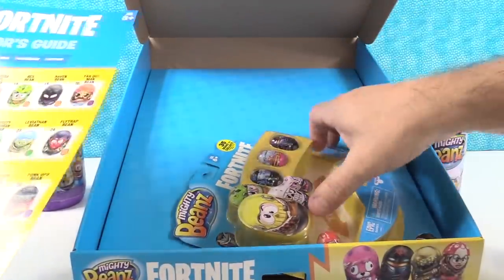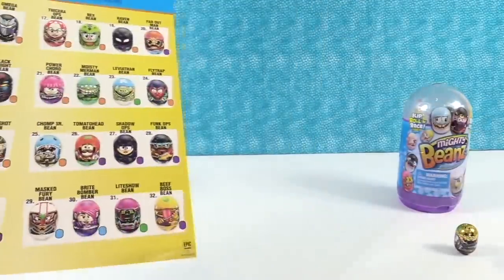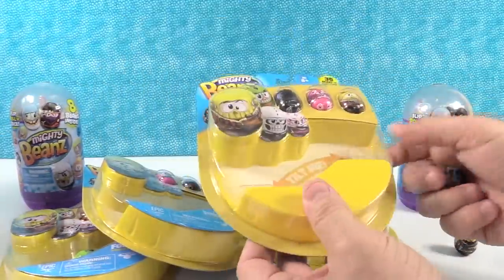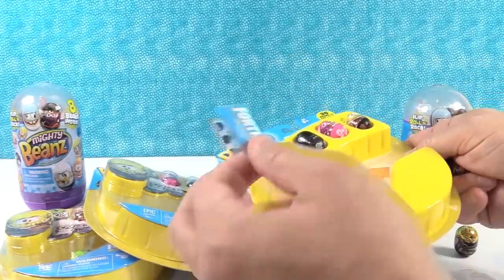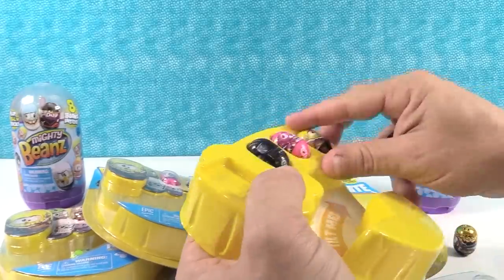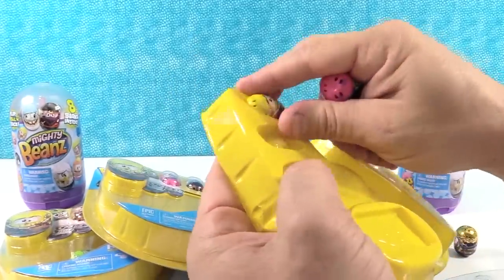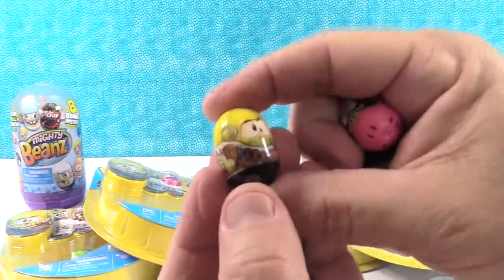One of the packs is open — the glue popped on that one pack. Let's start with that one. There are a lot of different rarities that we can get. So I think this is just going to be a small version of that large collector guide, so you guys can collect all the Fortnite Mighty Beans for yourselves. These are stuck in there with little glue dots — little bean boogers.